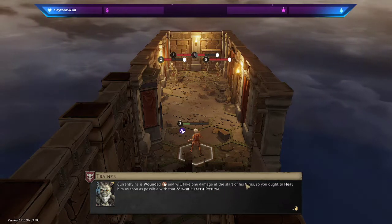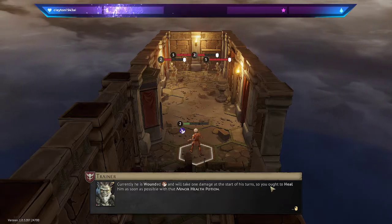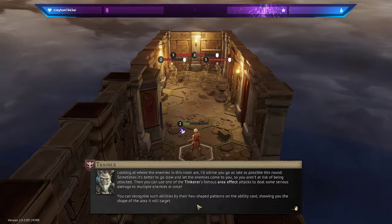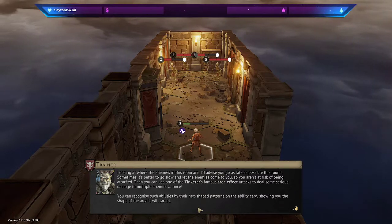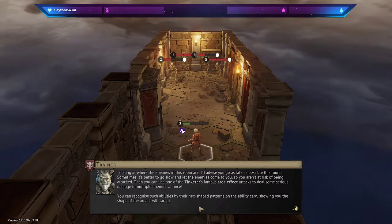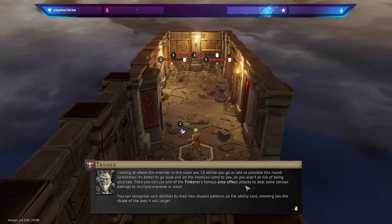Currently, he is wounded and will take one damage at the start of his turn, so you ought to heal as much as possible with that minor health potion. Looking at where the enemies in this room are, I'd advise you to go as late as possible this round. Sometimes it's better to go slow and let the enemies come to you, so you aren't at risk of being attacked.